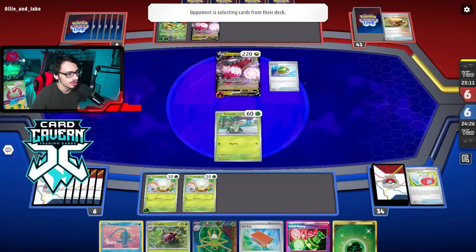They can use Vessel to try to draw into more energy — no Supporter and no Energy Switch. If they whiff the attack we might have bought ourselves another turn. The problem is I still don't have a great hand — still stuck with Unfair Stamp. I did Pal Pad but couldn't increase my drawing into a Supporter. We'll see.